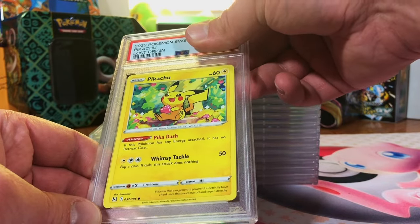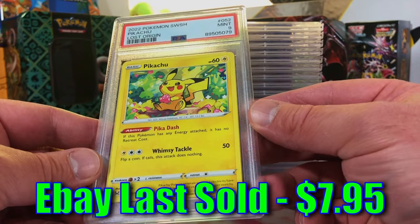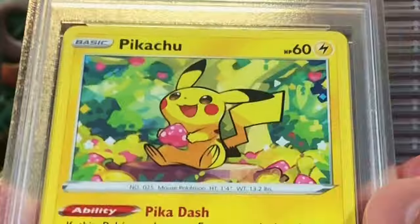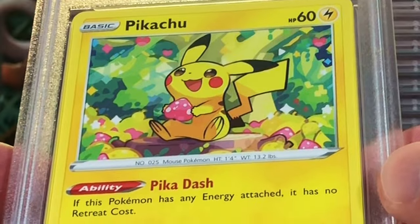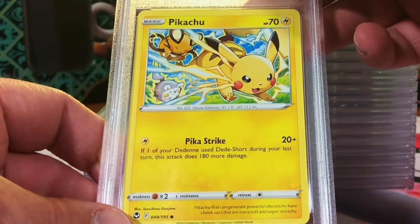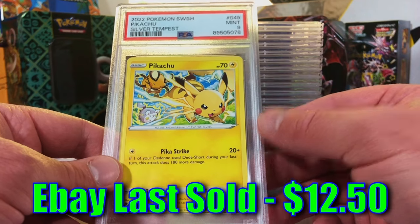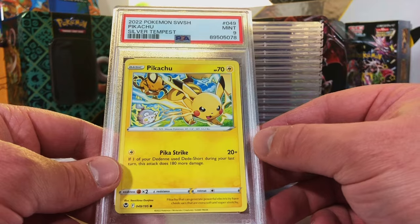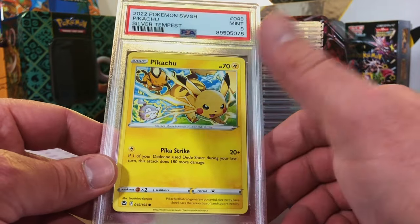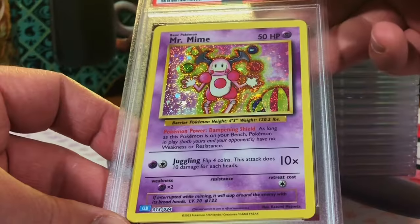Pikachu common from Lost Origin - absolutely, you know how I feel about Pikachus, and it looks like a 10. There was very minor edge wear - cute artwork, I like it. Pikachu common from Silver Tempest - definitely a nine. Mint Nine, there we go! We're swimming in nines. I haven't seen an eight in a long time. Love this Pikachu - I love the action in the artwork.